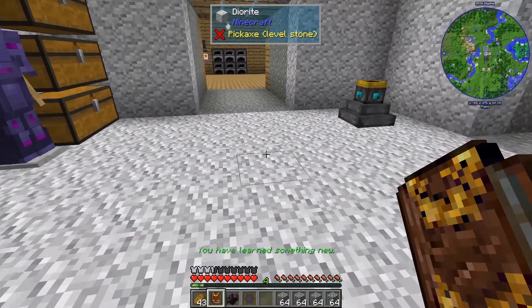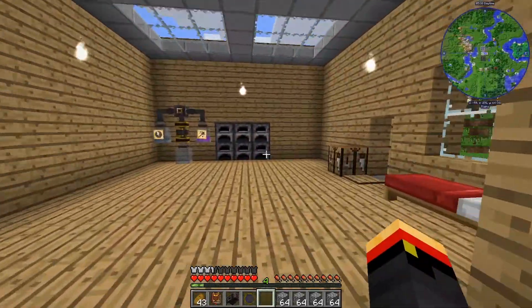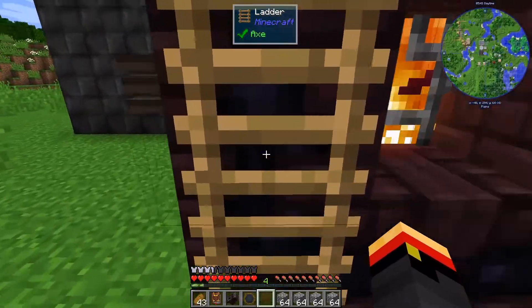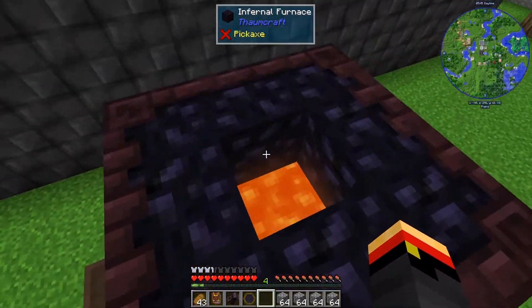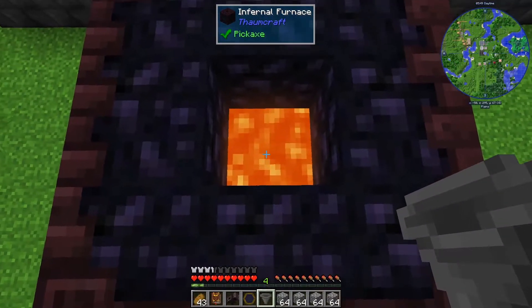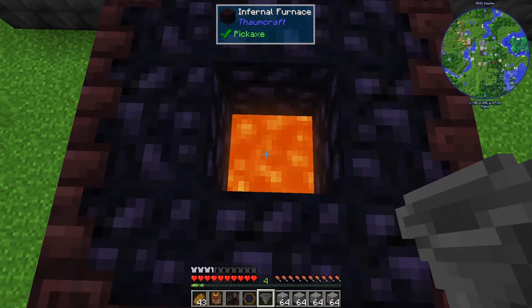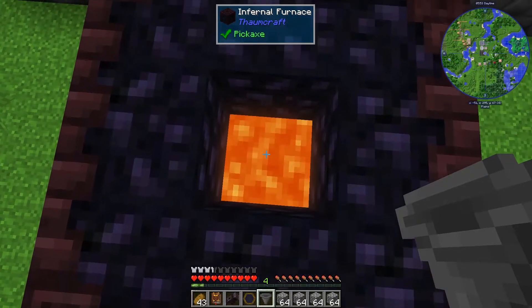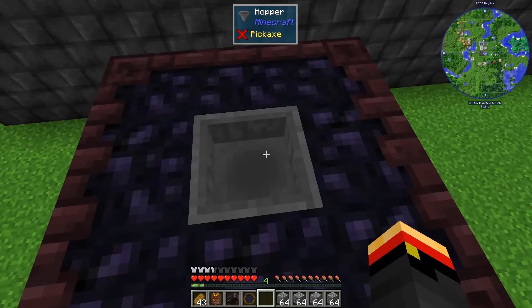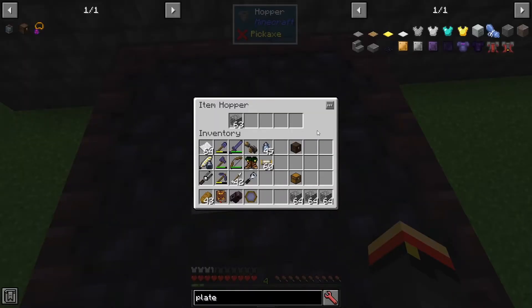Now let's go out to the Infernal Furnace. I did not show this before, but I wanted to mention that you can use a hopper and chest mechanic, but it's very difficult to place the hopper. You need to make sure you are facing the furnace, the lava block, not any of the sides, or things won't be dropped in.